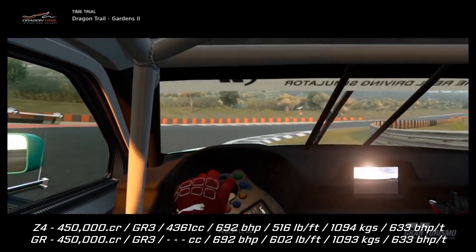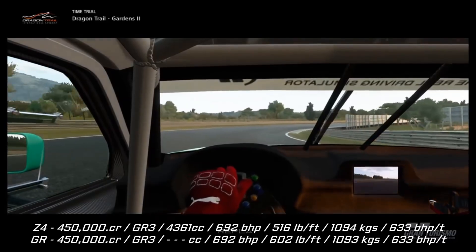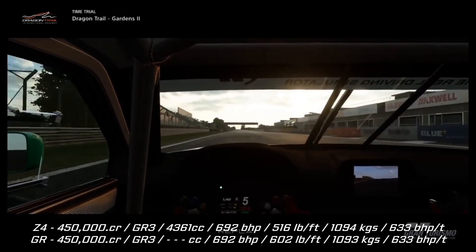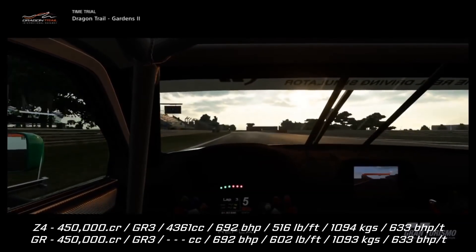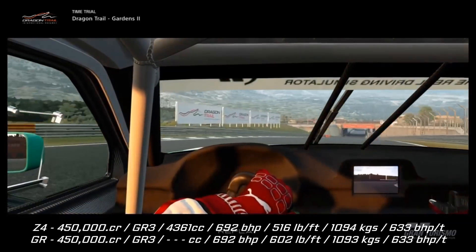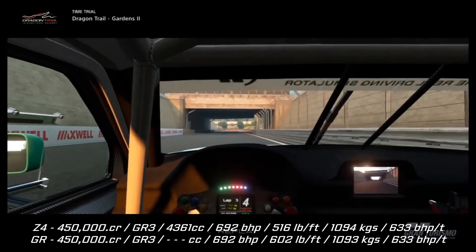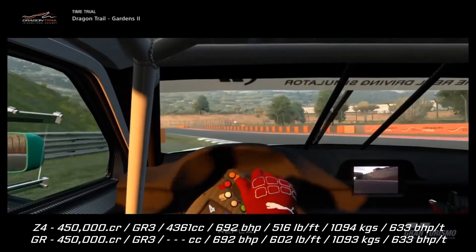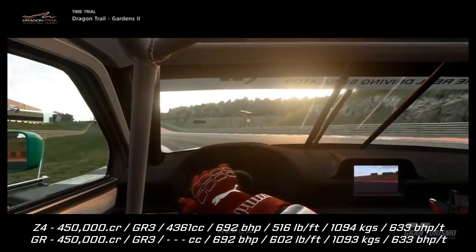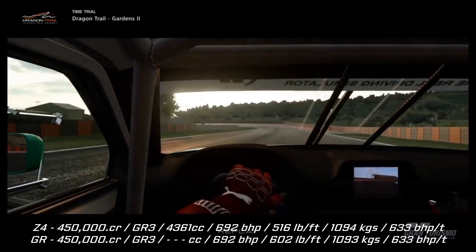Overall points: the Toyota is the dominant force with six points to the four of the BMW. Discounting the equal points — price, category, and power — the unique points are three in favour of the Toyota versus only one for the BMW. And even that one isn't certain. The one unique point the BMW has is engine size, which is TBD of course. The Toyota's clear victories are torque, weight, and horsepower per tonne — plus the lap time, even though we don't give a point for that.